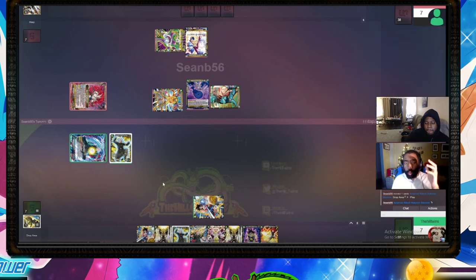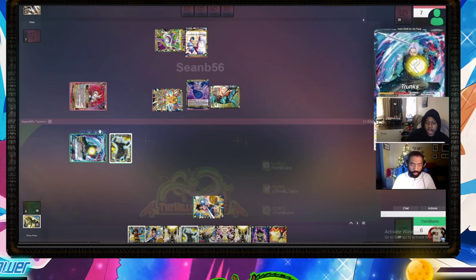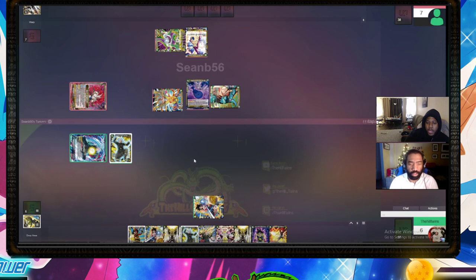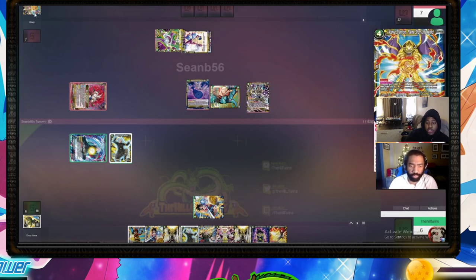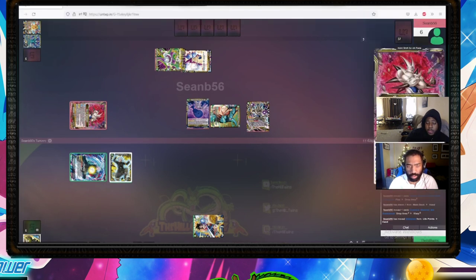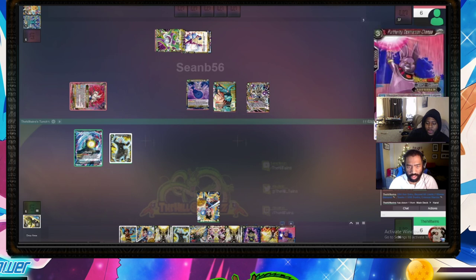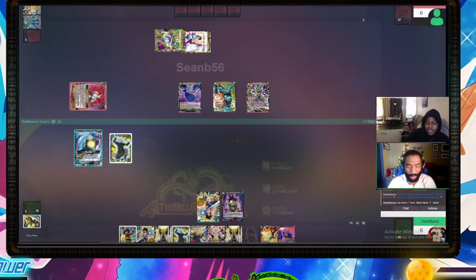My thought was: put as much as I can on board to force you to have to deal with it. Turn two was pretty explosive — I was able to attack, search, summon the 4-drop, and special summon the Naterun Shenron, which is a very powerful card. Now you've got the 8-drop, you sacked that guy off, and you're sitting at two energy — but that's 12 energy you could Xeno me with if you wanted to.